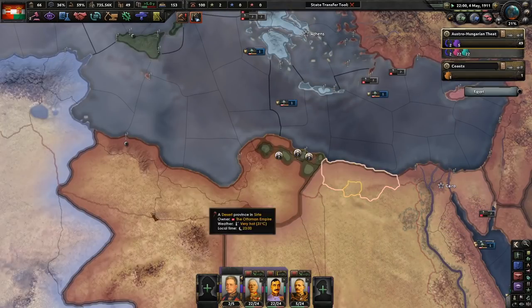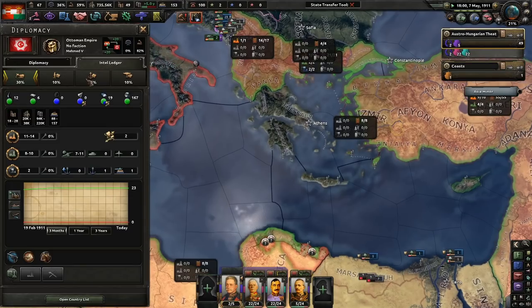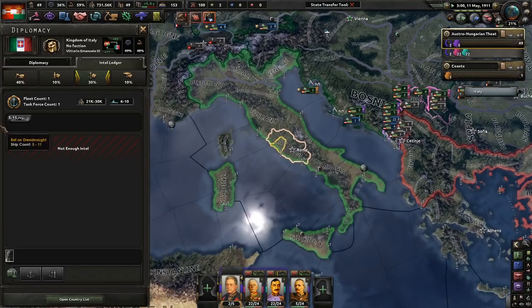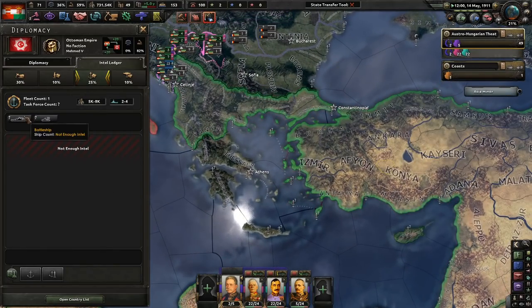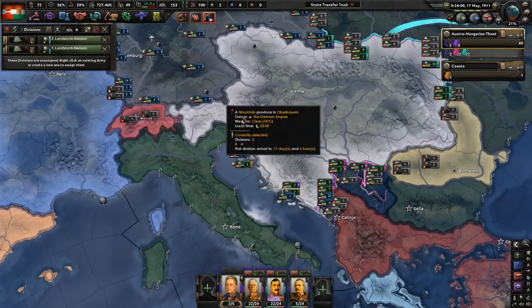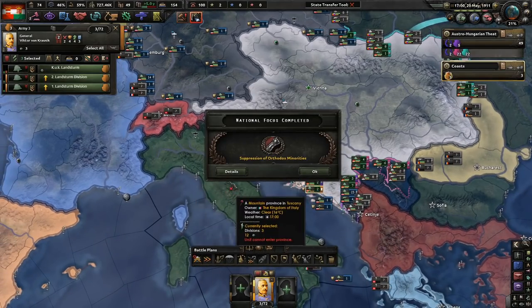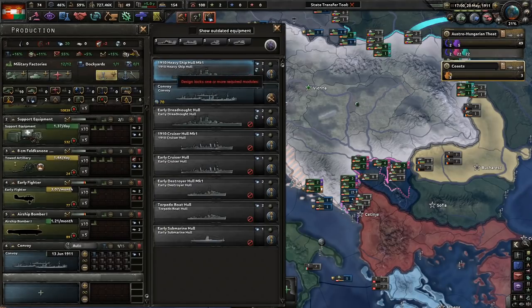We have zero ships — it's kind of garbo. The Ottomans have a few battleships and destroyers — much better than me. Good, we have Coast Guards. Training them up. We get to suppress minorities — I love it. What's more iconic than that?